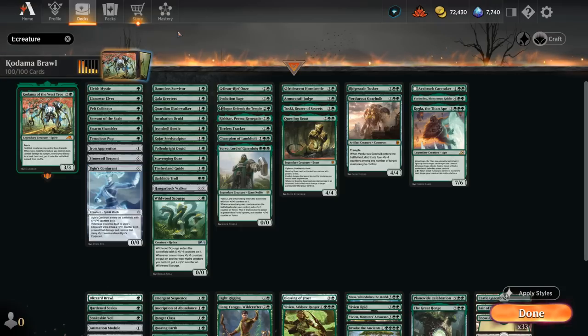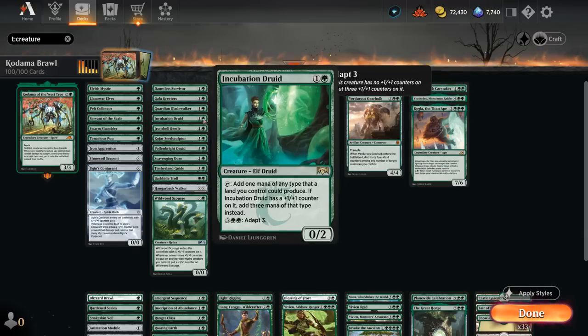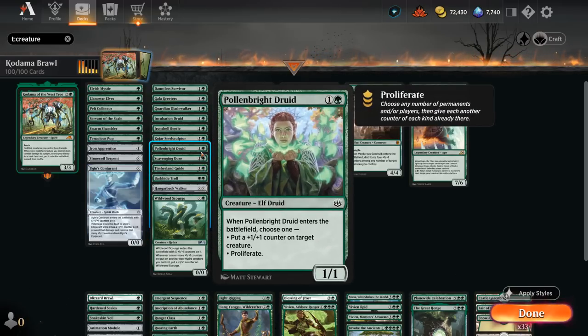At two mana we've got a bunch of creatures that can put a plus-one counter somewhere when they enter the battlefield: Dauntless Bodyguard, Guardian Gladewalker, Aronshell Beetle, Sculptor with an extra point of toughness, Timberland Guide, and finally Pollenbright Druid, which also has the option to proliferate on entry — meaning we can choose any number of permanents and put an additional counter on those permanents of any kind already on them, potentially adding a whole bunch of plus-one counters to our team.